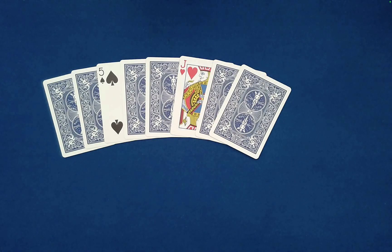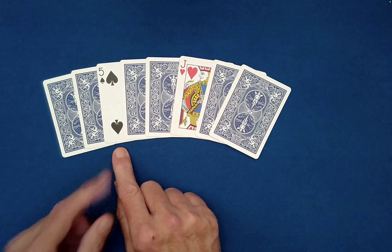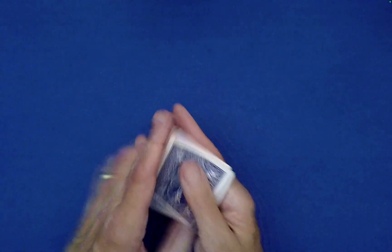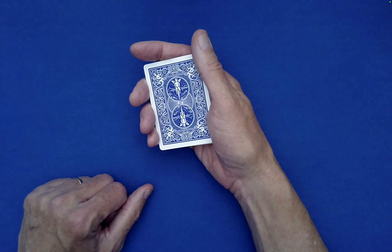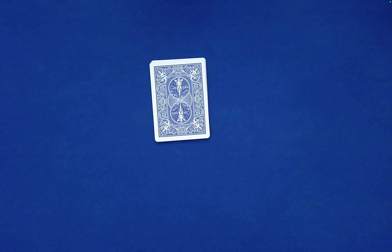That action puts their card in the special position needed: third position from the bottom. You may have to do that adjustment depending on whether the spectator stacks the larger pile on the jack of hearts. Once that's handled, everything else works every time.